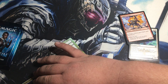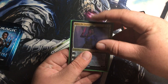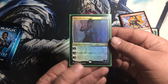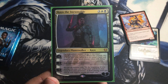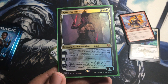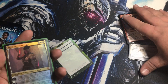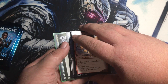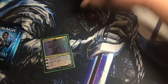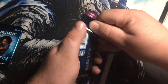There we go — sleeved up safely. That is a foil mythic planeswalker — that's probably the most rare planeswalker I have. That's so cool! And we also got a saga or something like that earlier. Two more packs, baby! So far the bundle is good — I'm gonna have to look at all these cards again for sure because I'm not reading most of them.